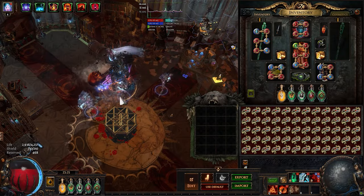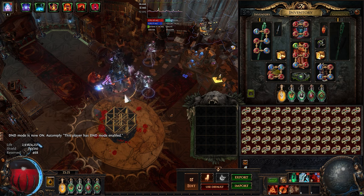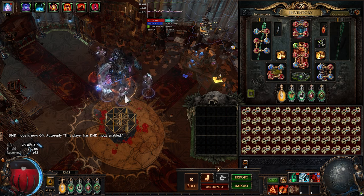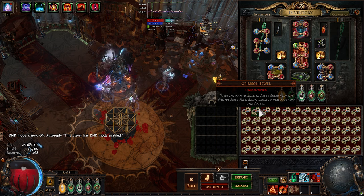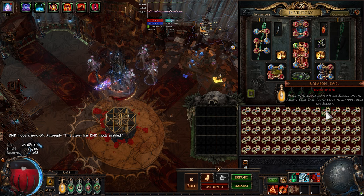Hello Exiles, and welcome to my first gamble video. Today we're identifying 60 That Which Was Taken Jewels. I bought these for 8.9 Divines each for a total of 534 Divines. Hopefully we can make it back or profit by hitting some good mods.